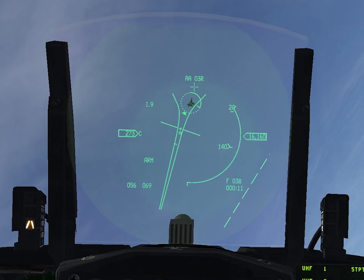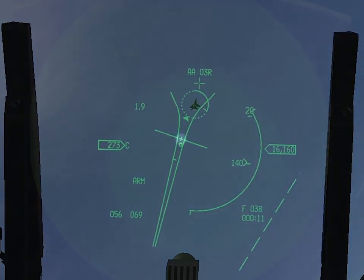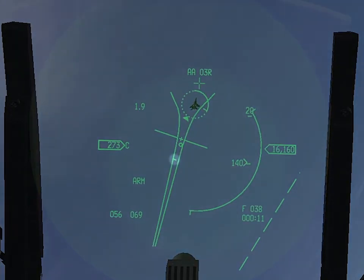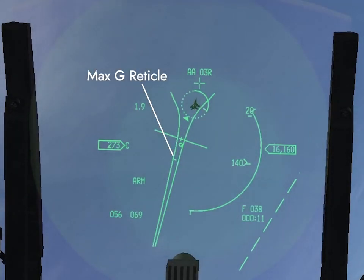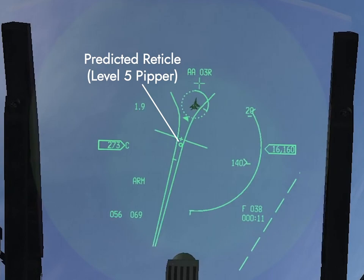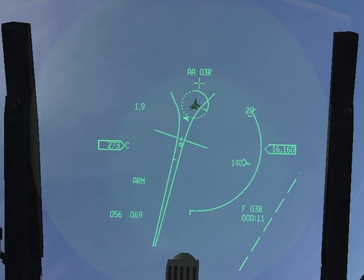The funnel is also going to line up with the target's plane of motion to help you pull into it. The plus we see here is the 1G reticle — so if the target flies straight, this is where you should aim. The minus, on the other hand, is the max G reticle. So if the target pulls into you as hard as they can, up to 7.3 G, this is where you should aim. The small circle that appears in between the two after a few seconds is the predicted reticle — so if the target continues their current flight path, this is where you should aim.